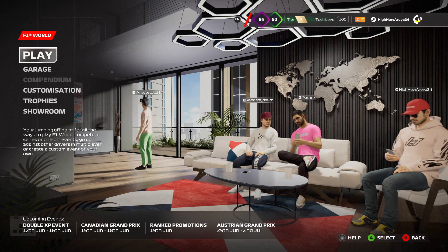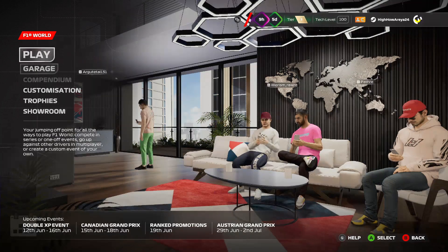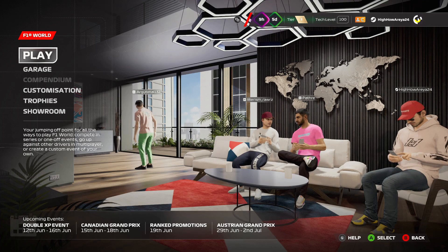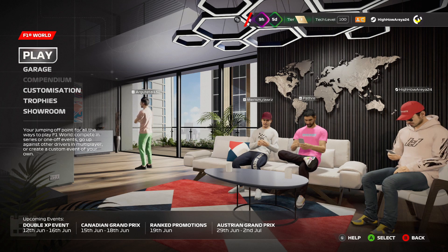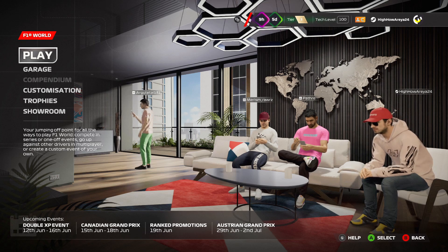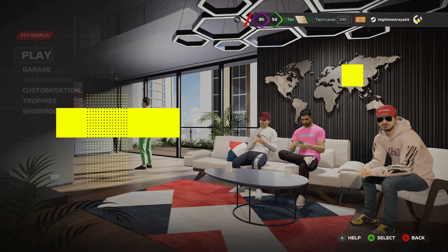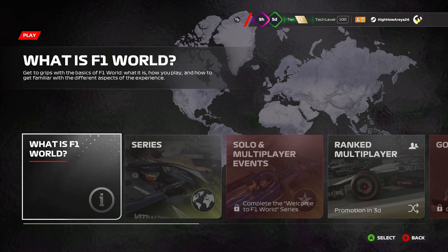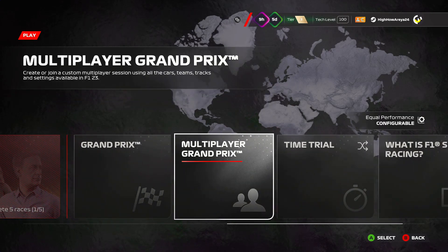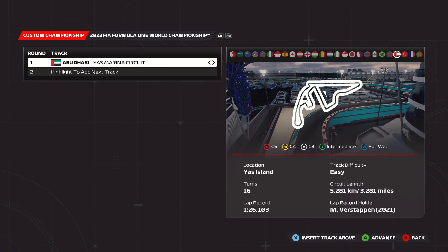When you boot up the game compared to when I played it originally, it was version 1.3, now it's 1.4. I don't know what really changed, but as long as everything is good that's all I care about. I've got my graphics all set, my audio set. There might be some framing issues, not 100% sure. This also loads pretty slowly — not a huge fan of that. Back in F1 World, we have to go over to Grand Prix.